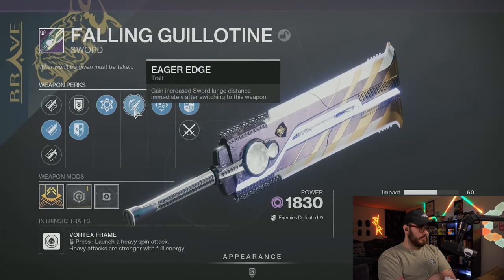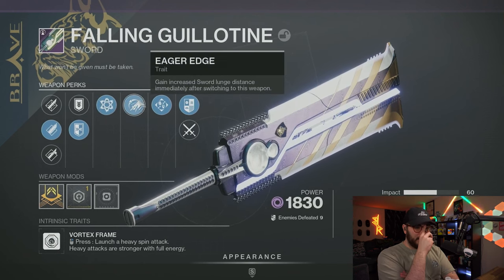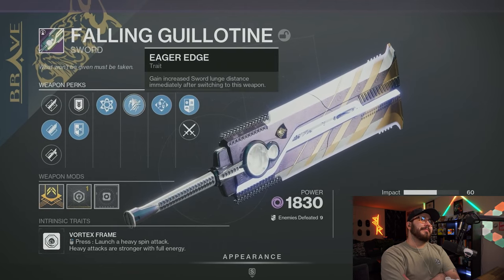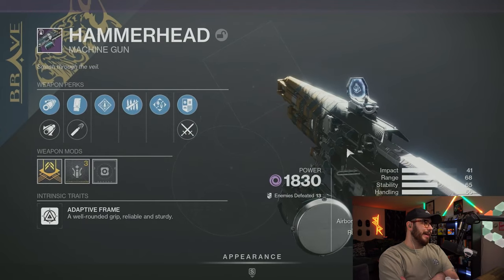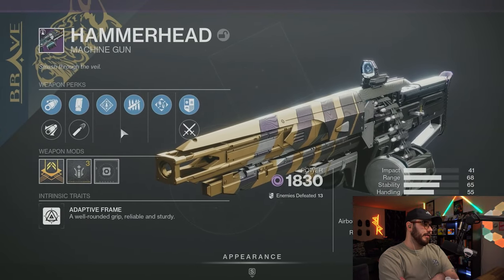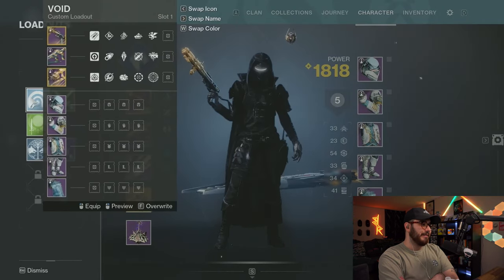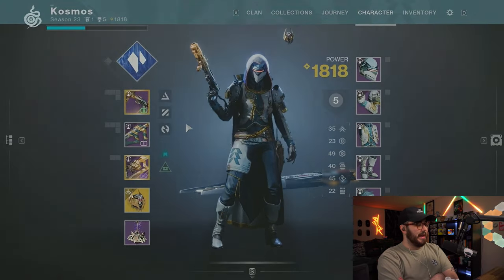I see eager edge on Falling Guillotine too. So if you don't want to go into a grandmaster Nightfall to try to get a Falling Guillotine from the Saber strike, you can just get a Falling Guillotine here. If you don't have a decent Commemoration for PVE, depending on the perk pool it could be pretty good — rampage, killing tally — having that stacking damage bonus, you'll be able to just shred everything.